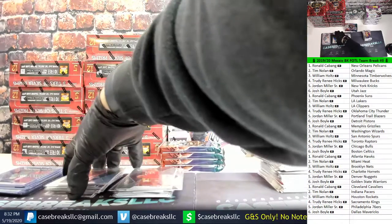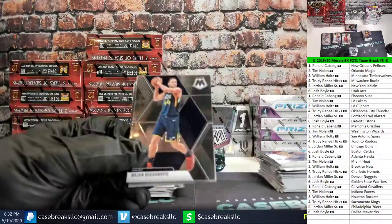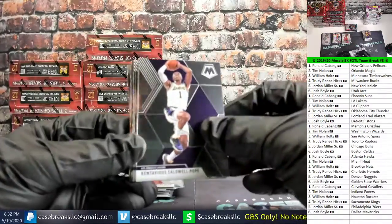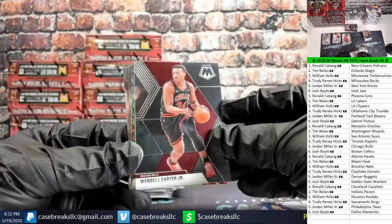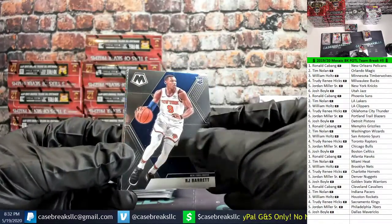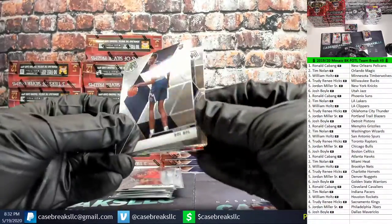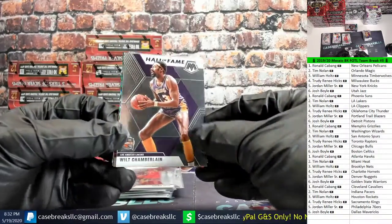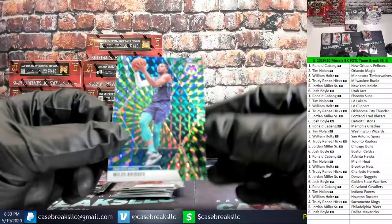Four packs to go guys, still looking for some exclusives. Bojan Bogdanovic, D'Angelo Russell, KCP, Bryn Forbes, Ben Simmons, Wendell Carter Jr., TJ Warren — another RJ Barrett, boxes are loaded with Barrett. Tyler Hero debut, a Bol Bol rookie, Wilt Chamberlain.